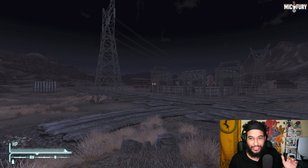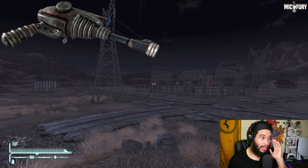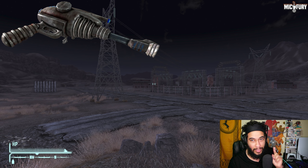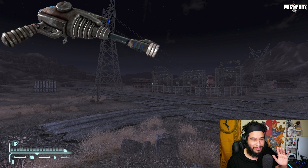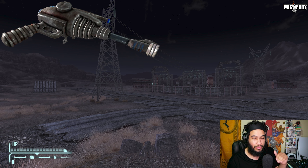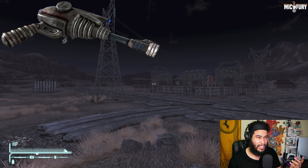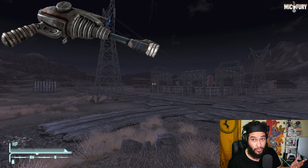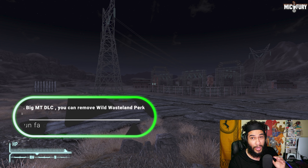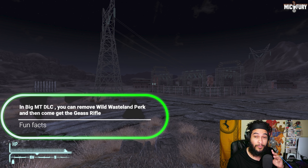Today we are looking at the awesome Alien Blaster. The Alien Blaster can only be obtained if you have the Wild Wasteland perk. If you don't have the perk, you can still get a legendary weapon, but it's going to be a different one — the YCS-23 Gauss Rifle, which is an extremely strong weapon with other variants. The Alien Blaster is one-of-a-kind with very limited ammo.